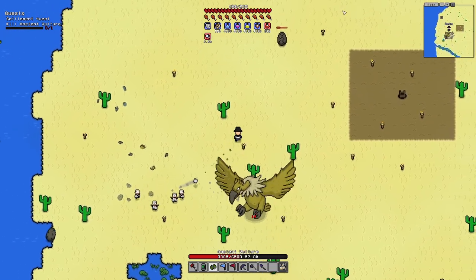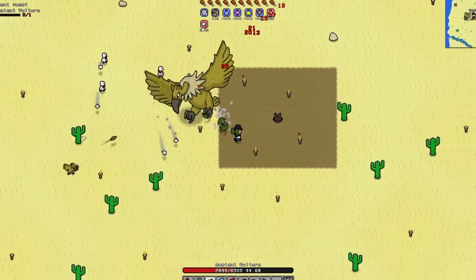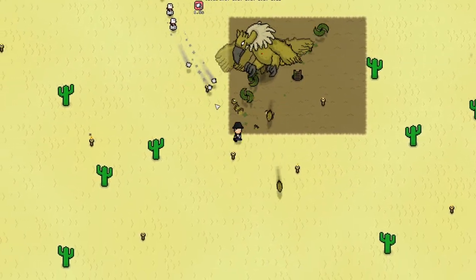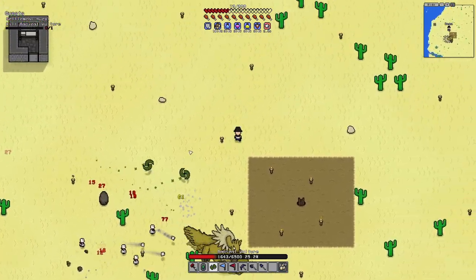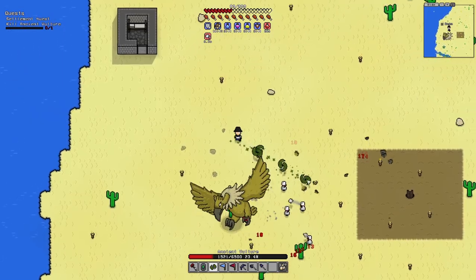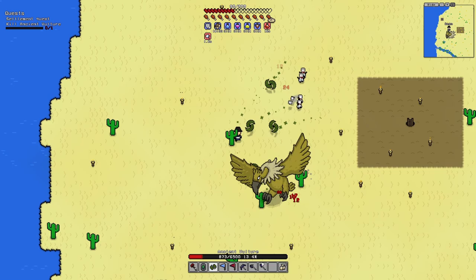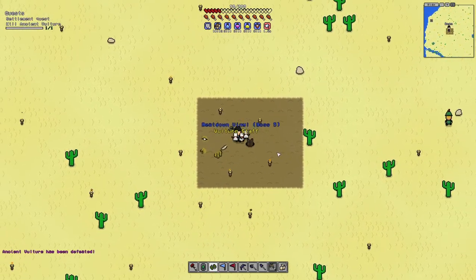There we go — are there any others? Yes there were. I've got to pay attention to his directions so he doesn't charge me and I get stuck. I jumped right into him again — good thing it's almost healing time. I jumped into him again and got hit by one of his children. Okay, where am I — right there. Almost got him, almost got him — and we did it!